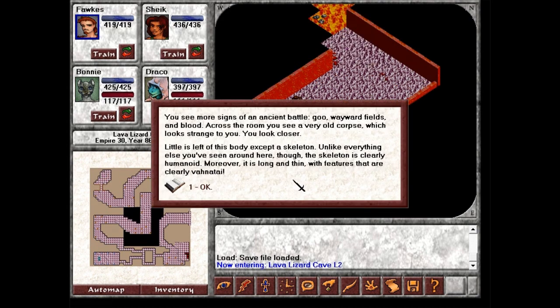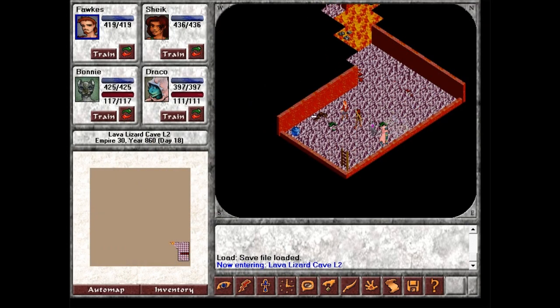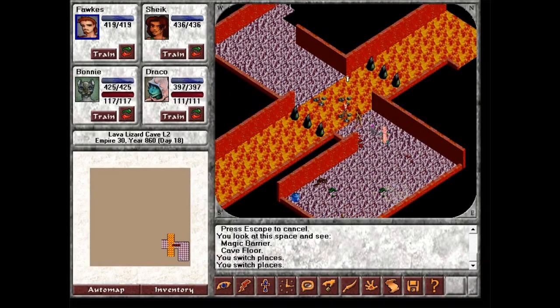You see more signs of an ancient battle — goo, wayward fields, and blood. Across the room, you see a very old corpse which looks strange to you. You look closer. Little is left of this body except a skeleton. Unlike everything else you've seen around here, the skeleton is clearly humanoid. Moreover, it is long and thin, with features that are clearly Venatai. This corpse is Venatai, but more is hard to tell due to the many years between death and the present. The question remains: what were Venatai doing here in the middle of the slith empire?